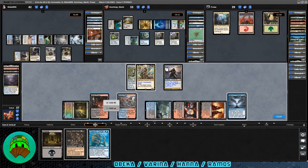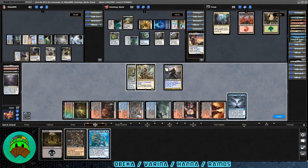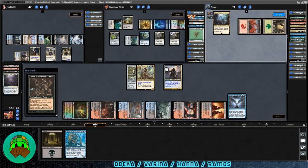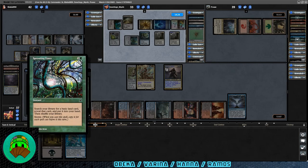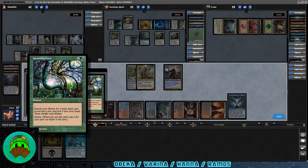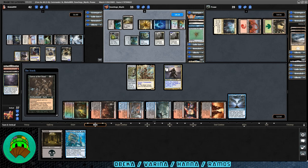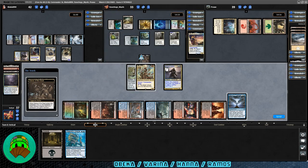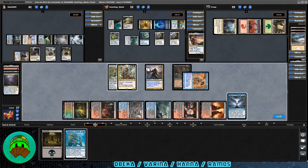Let's send one trigger to each opponent and see what gets milled. We mill Talisman of Dominance, Land Tax, Mirror Maid, Wayfarer's Bauble, Natural Reclamation, Cascade, and Spellweave Revolut. I think we'll go ahead and reanimate a Consecrated Sphinx because we need more card draw. Ramos casts Sprouting Vines — a land search card with Storm. They get a Plains, Island, and Swamp. Let's dance with the dead — Consecrated Sphinx to our side. That'll be really good for Sphinx's Tutelage. Let's go ahead and pass it off.